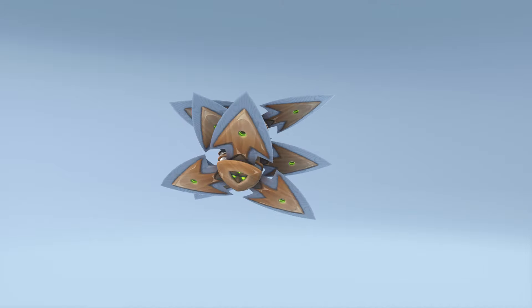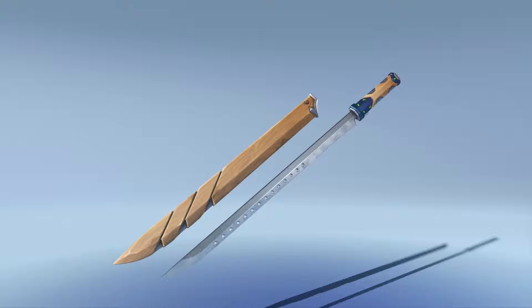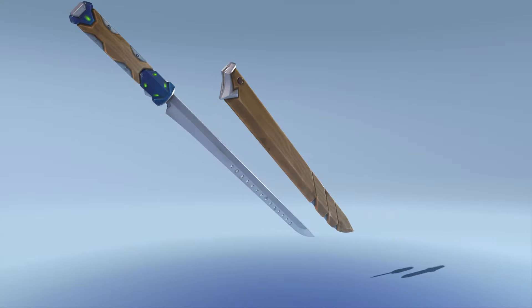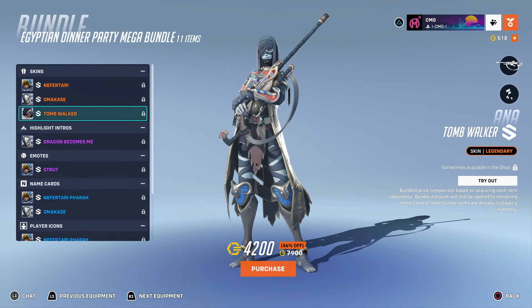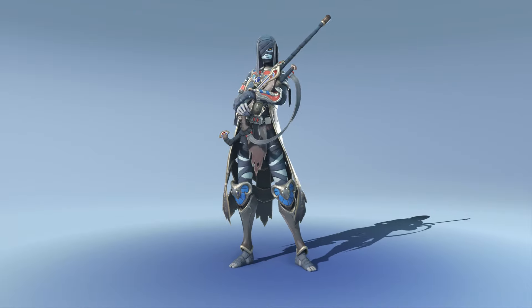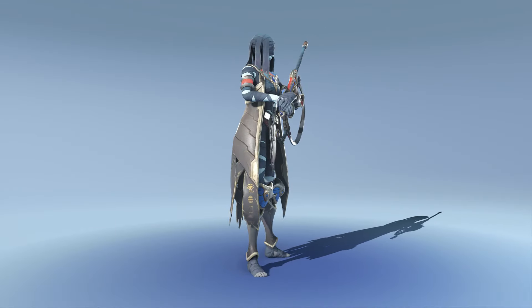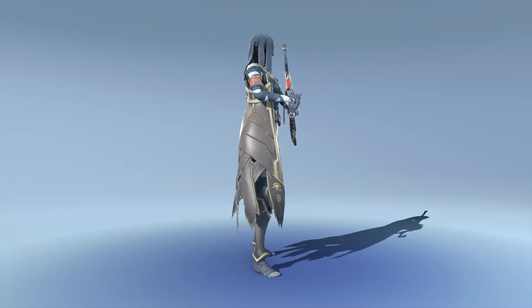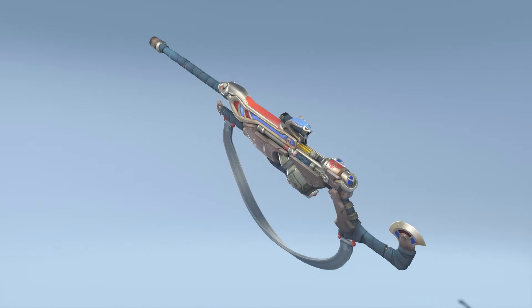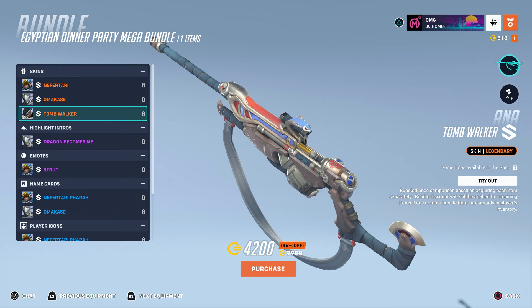Now this skin — he literally looks like a Japanese street chef from Kanazawa. I think Hanzo and Zenyatta have something very similar, and this is Genji's version of that. He's got like a bandana, and then there's something like a wooden design shoryuken, and then the weapon — wow, that's like a cutting knife actually, as opposed to a sword. Then you have Tomb Walker — that's what they're calling it — because this is actually a recolor of Ana's mummy skin from a Halloween event, but with darker colors.